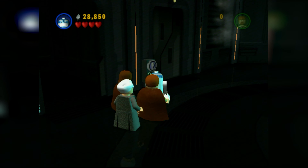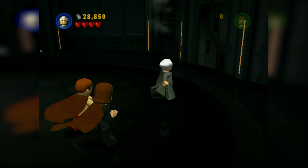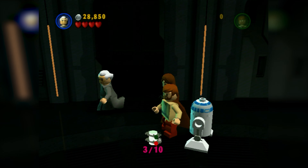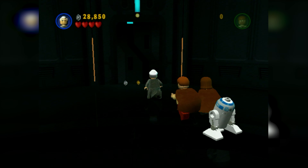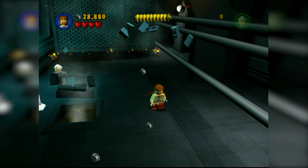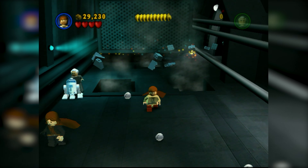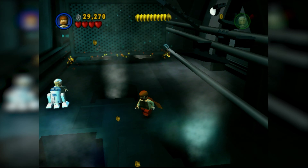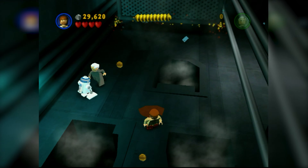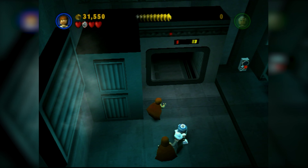We're almost at True Jedi rank. Look at Palpatine with his little skirt legs — whatever you call that. There's a mini-kit just sitting right there without even a barrier — just walk in and get it. Here we have this cool train sequence. I think in Skywalker Saga there's going to be a cutscene setting up this elevator sequence, because it's kind of abrupt in this version. We got True Jedi status — not too bad.